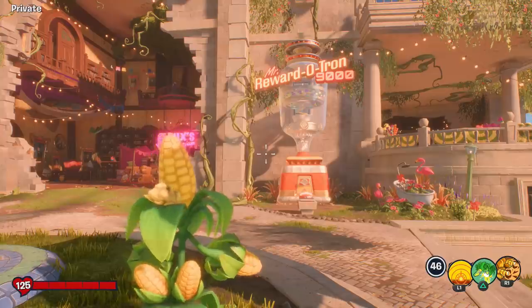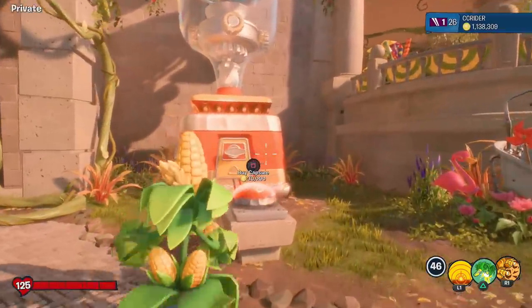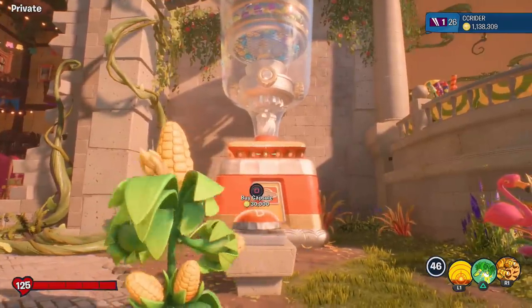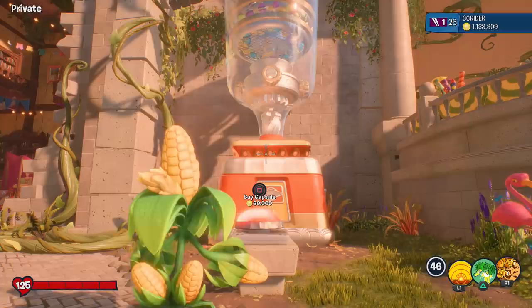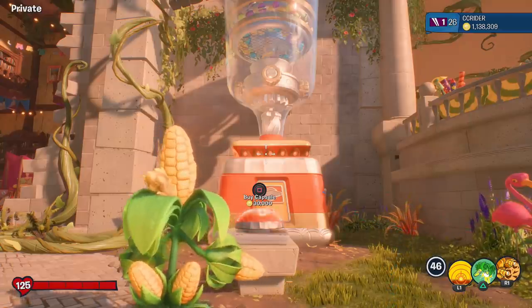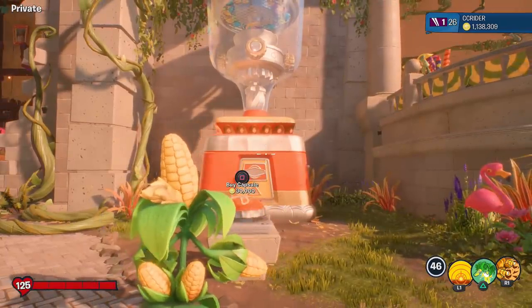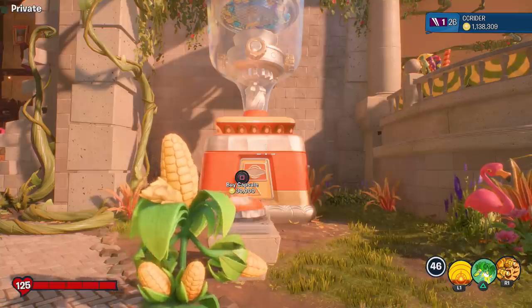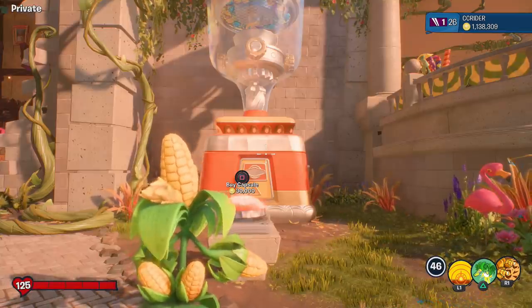We're spending over 1 million 100,000 coins on the Mr. Rewardotron 9000. Every capsule you get is some kind of cosmetic or unlockable, and they're 30,000 coins each, so we should be able to unlock over 30 of them in today's episode. We're just going to start going through them — this might only be a couple of minutes since spending coins is a bit faster in this game.